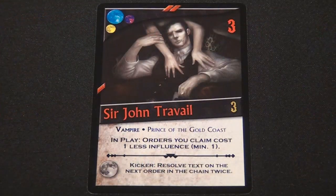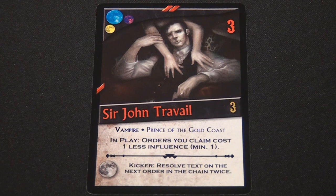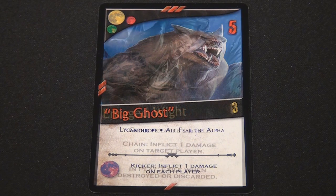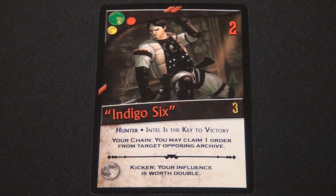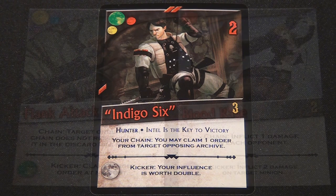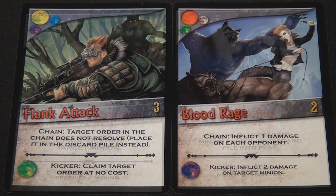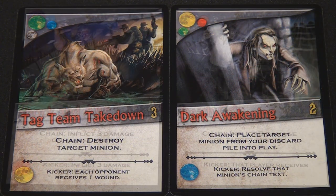The second type of card in the game are minions, which represent the numerous factions of creatures and followers that you can bring into play and control. The base game currently has four types of factions: vampires, lycanthropes, ghouls, and hunters, which are essentially just the human resistance. The third type of card in the game are actions, which are one-time instant effects that can be played into a chain, after which they are placed in players' discard piles.